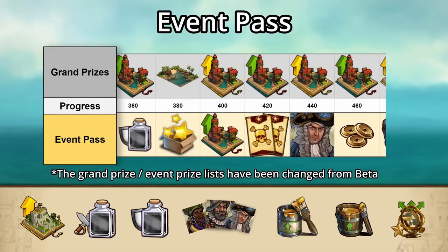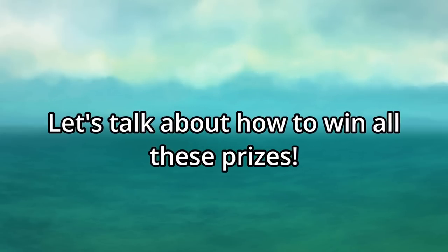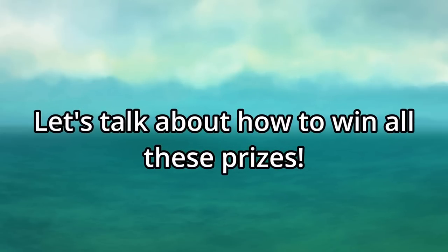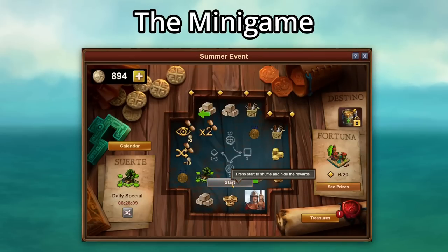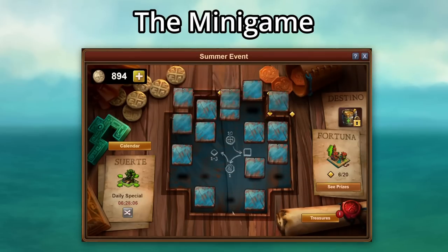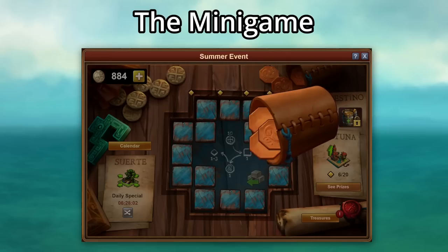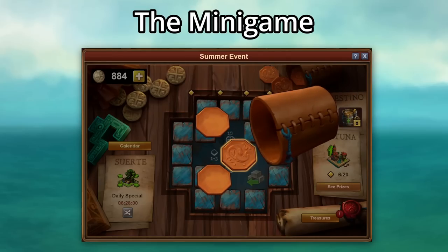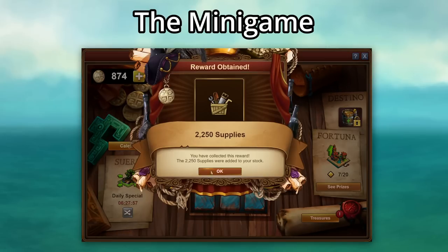Note that some of these prizes have been changed since the event ended on beta. Now let's shift gears and talk about how to win them. The minigame is basically a carbon copy of the Winter Events, where there are a bunch of tiles on the board, each representing a different prize. You can shuffle the board and flip over tiles at random for the cost of 10 doubloons and win some prizes.